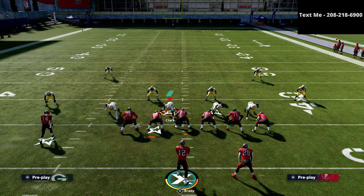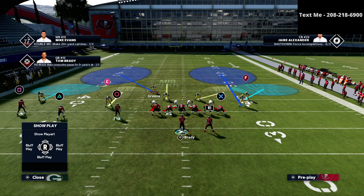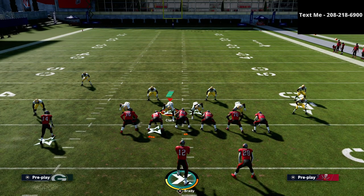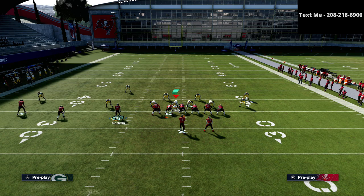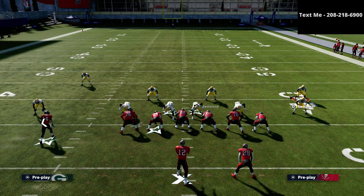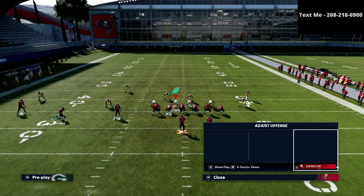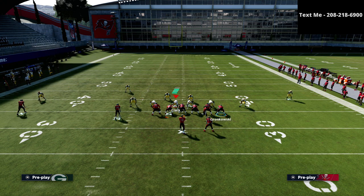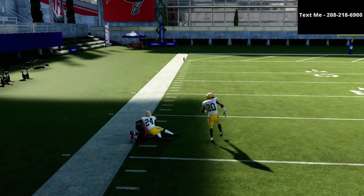Now one other thing your opponent is going to try to do, especially if they're experienced and have been running a lot of Tampa two this year, is they're going to take this guy and move him kind of out to this area. That's a really solid adjustment. So if we run this same thing — and it's really important that they put this guy in the middle third — if they have that set up, this option route is actually very unique. With a hard outside pass lead, you're still going to be able to make that catch.